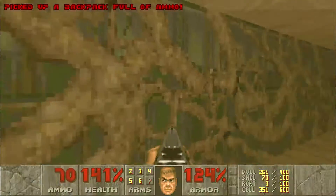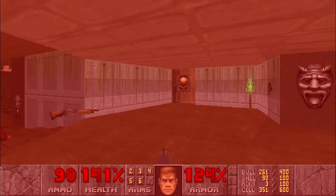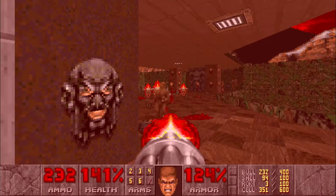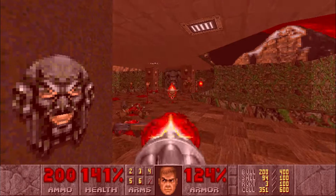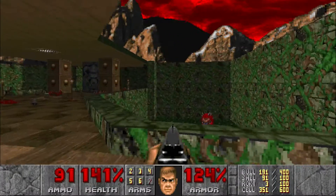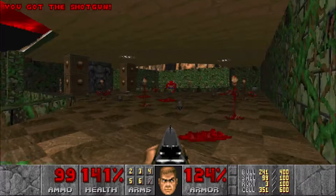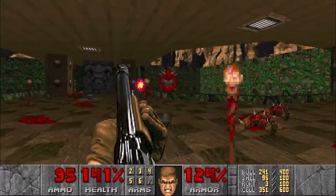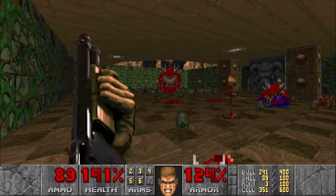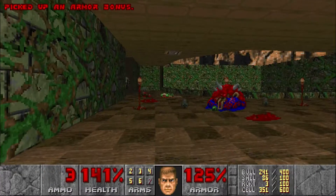When we come in here there's a backpack, a berserk, and another box of shells. Go ahead and get out the chain gun — even though we want to use our shotgun, there are lost souls right here. Use your chain gun to take out the lost souls, then switch back to your shotgun. There's also a cacodemon in the pit right there. If we go this way there's another cacodemon in the other pit. Try not to go too far forward — just chill up against the wall.